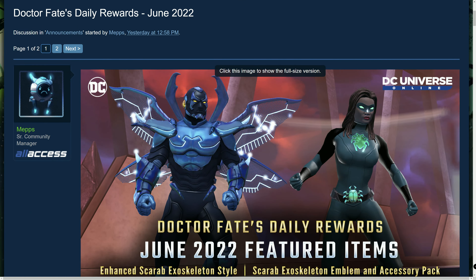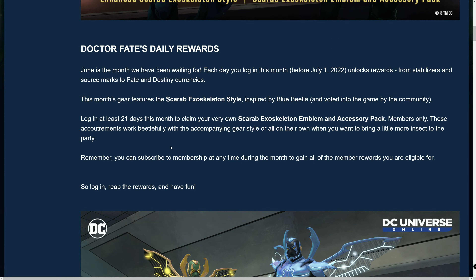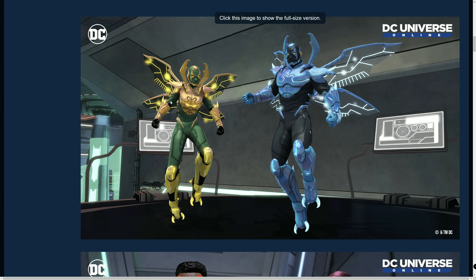Hey guys, this month's rewards we will be getting a scarab exoskeleton style, with an enhanced version for members. To go with that, we will be having an exoskeleton emblem and accessory pack as you can see from the picture. This style was voted by the community, and logging in for at least 21 days lets you claim your own exoskeleton emblem and accessory pack.